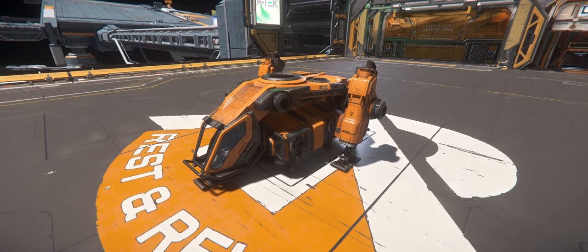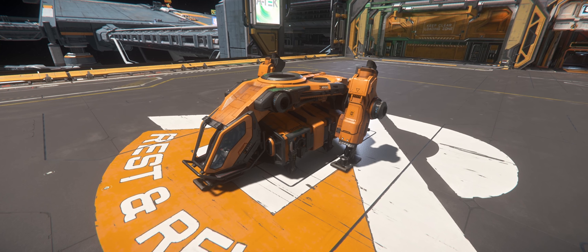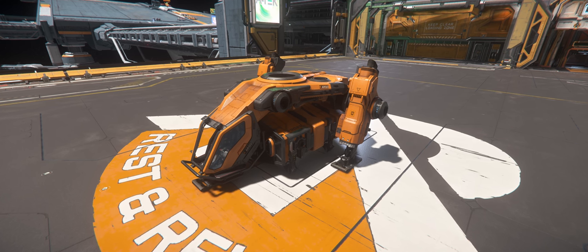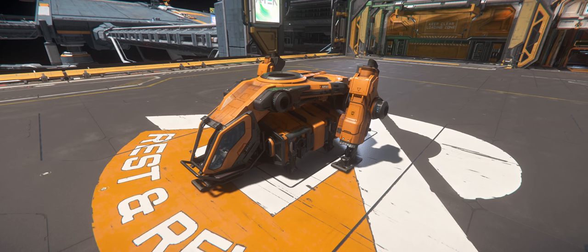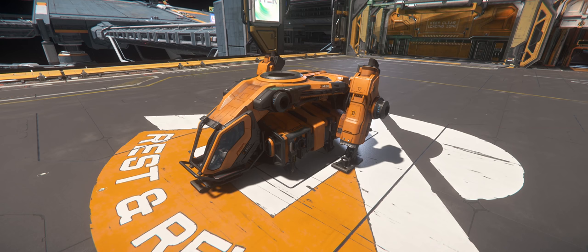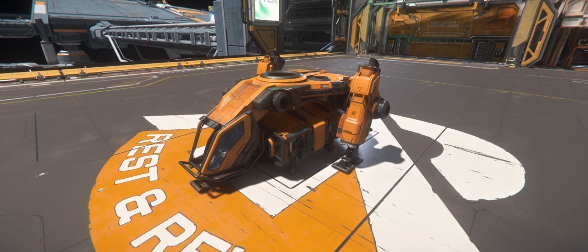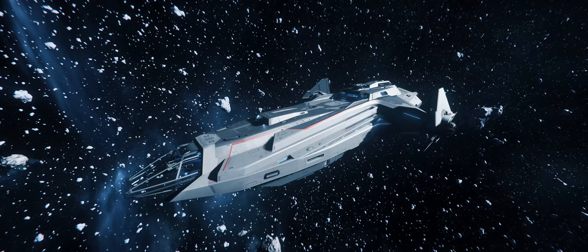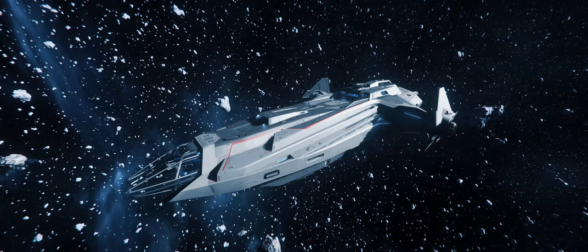Next is the MPUV Personnel, which can carry nine people including the pilot — three times the maximum occupancy of the Pisces. It still has no weapons, no quantum or jump drive, and no cargo storage. However, there is a scenario where its superior passenger-carrying capacity would be very useful: using the Carrack as a deep space search and rescue ship.